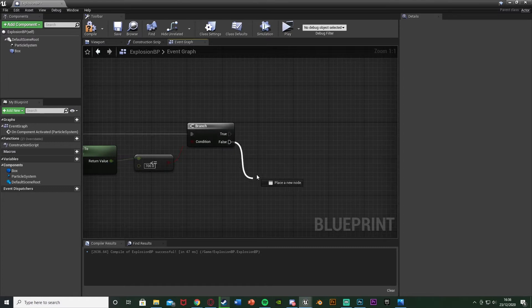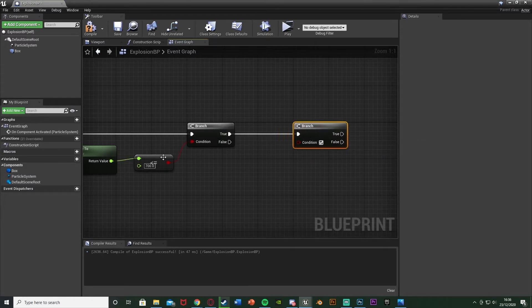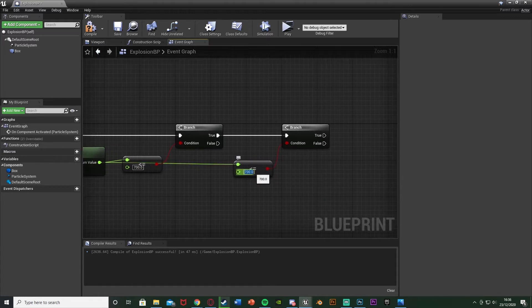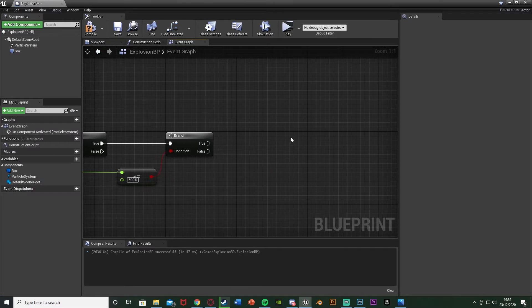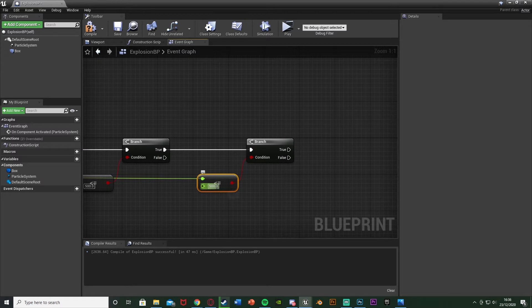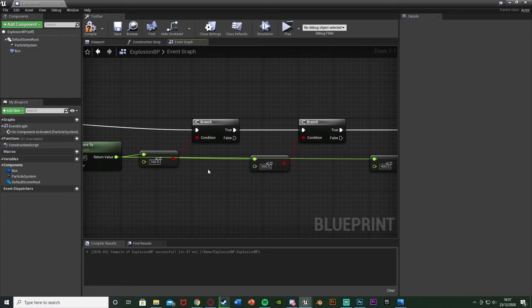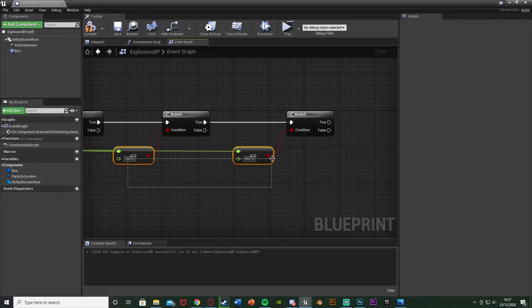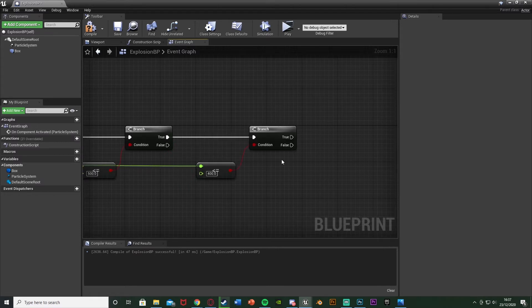After this branch, false means they're not close enough so the player won't take any damage. Out of true, hold down B and left click to get another branch, plugging that into true. The condition is another less than or equal to — we duplicate that, plug it in as the condition, with the top value once again being the return value of get distance to. The bottom value this time is 500. Out of true of this branch, get one more branch. The condition again is a less than or equal to, bottom value set to 400. So basically: further than 700 units away — no damage; between 500 and 700 — one damage tier; between 400 and 500 — another amount; and less than 400 — maximum damage.